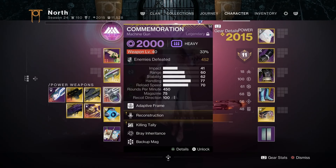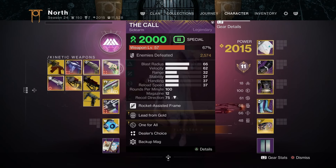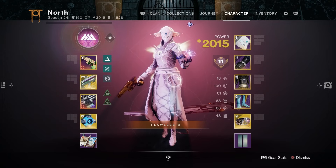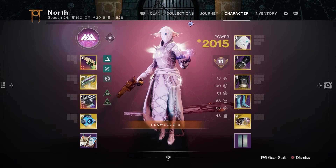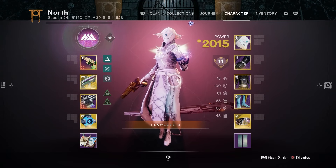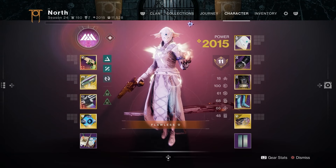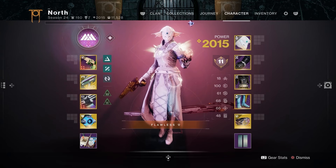For the weapon loadout I'm rocking The Call, Graviton Lance, and Commemoration — all synergizing with Volatile Rounds and Unraveling Rounds. Make sure you have these weapons and armor mods equipped. I'll have a DIM link below. If you made it this far, I appreciate you so much — hit that like and subscribe if you're new, thanks for watching, and I'll catch you on the next one!